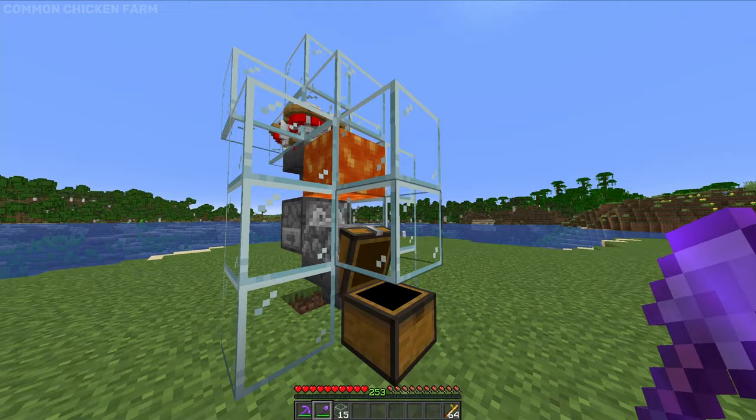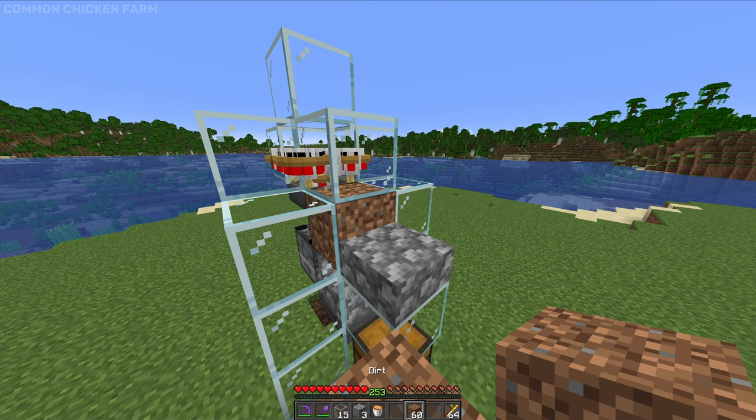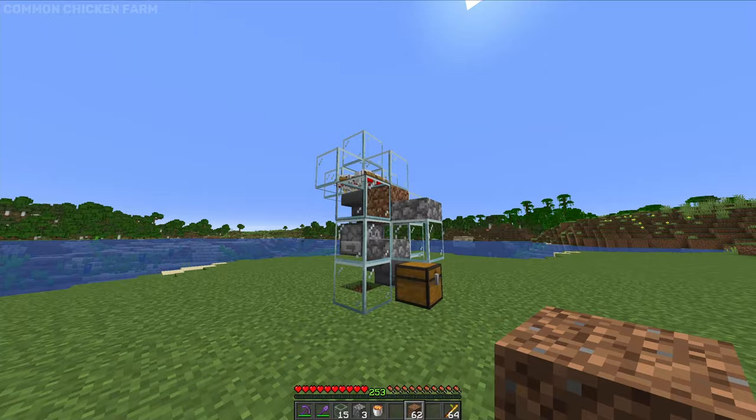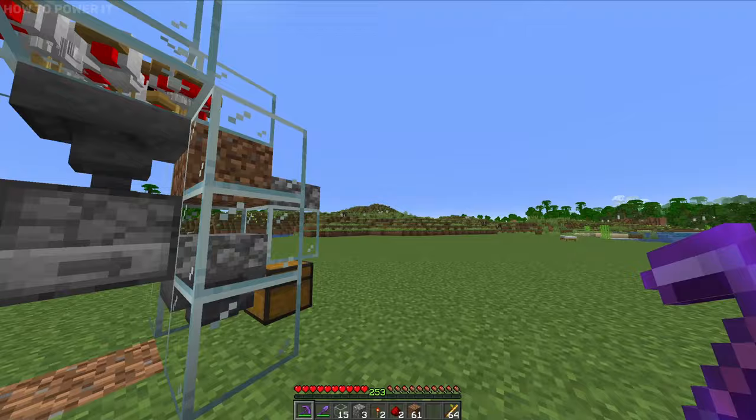Now, if you don't have lava, what you're going to want to do is replace this glass right here with a slab. That's going to allow you to put a solid block in here, and just like that, you have yourself a chicken crusher. What we need to do now is power this and give it some redstone.